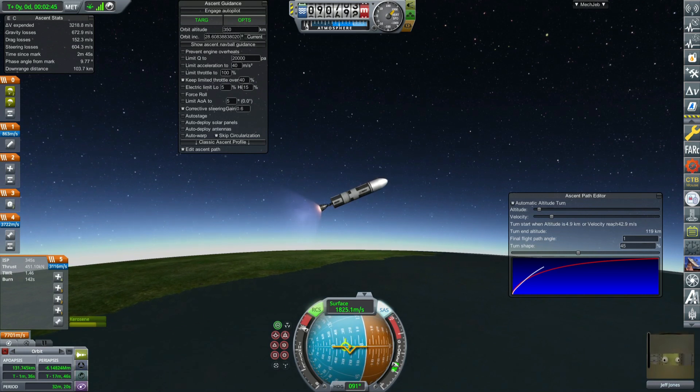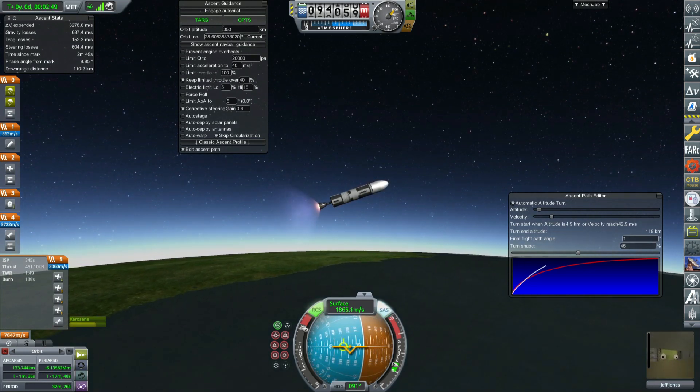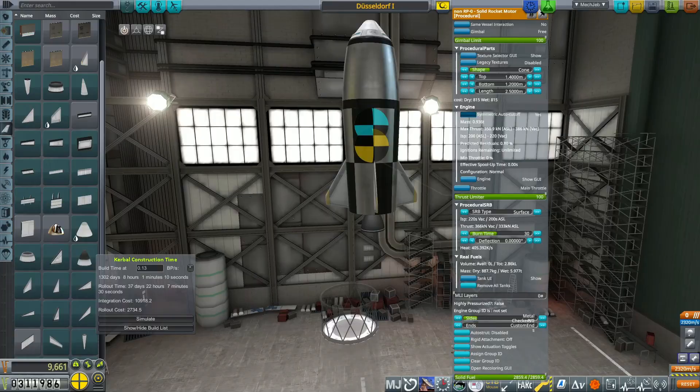But fear not — Realism Overhaul has also revamped engines and fuel tanks to help you reach orbit. Engines are now way less massive than they are in the normal game, and many upper-stage engines have massively increased specific impulse. Realism Overhaul also adds many more customizable parts.